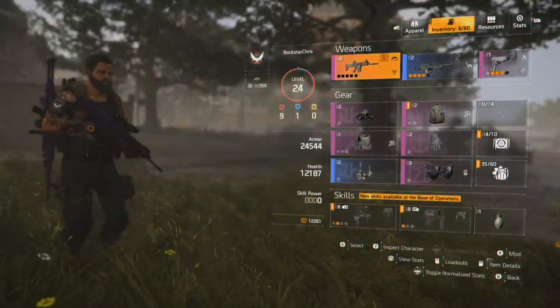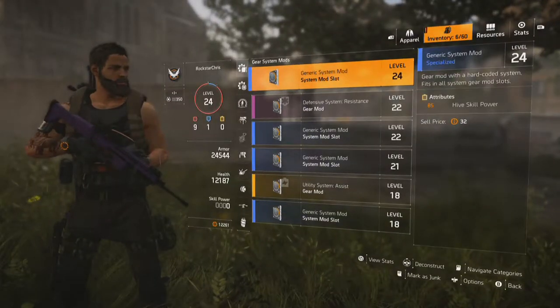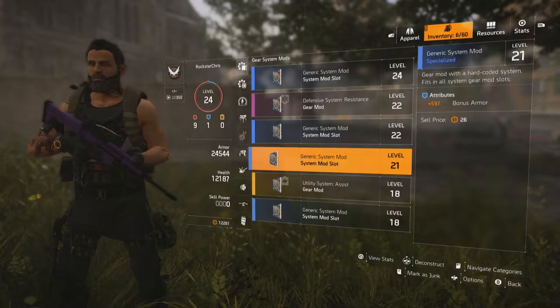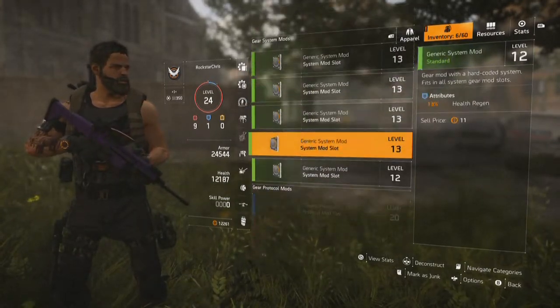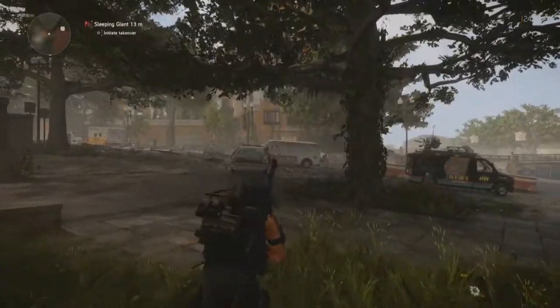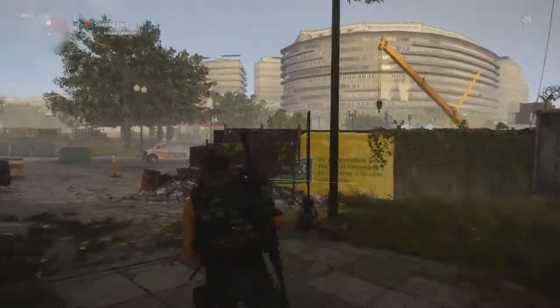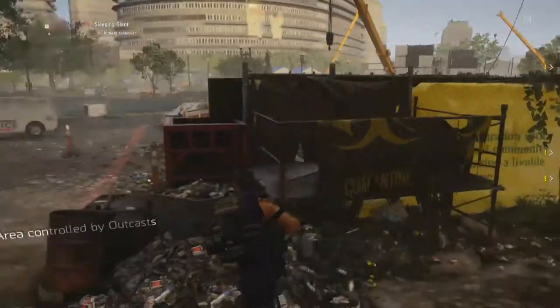I also wanted to show you real quick — on this backpack icon here, I didn't even know about this, but I've got all these gear mods and system mods and everything that I've been picking up over the past 10 levels. You can put that stuff on gear apparently, but I'm not quite sure if you can remove it once you equip it, so I'm just gonna hold off on that and wait until I'm max level to start equipping that type of stuff.